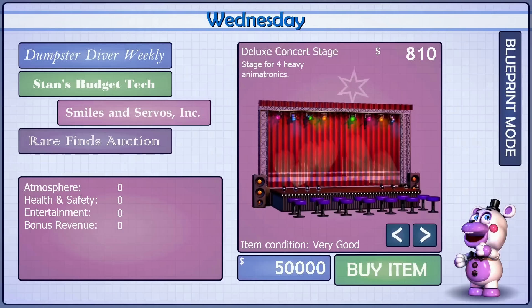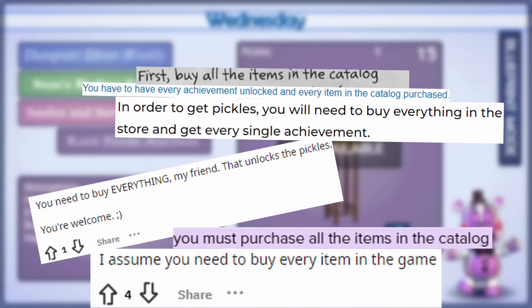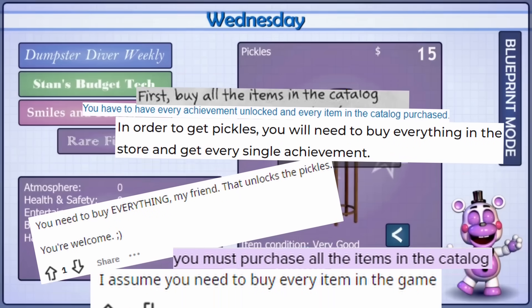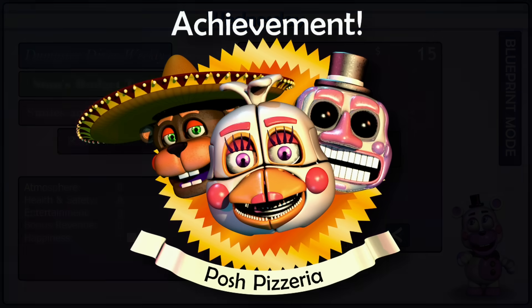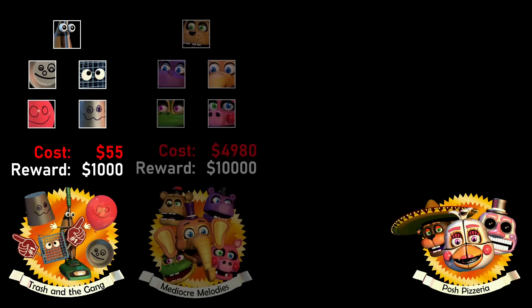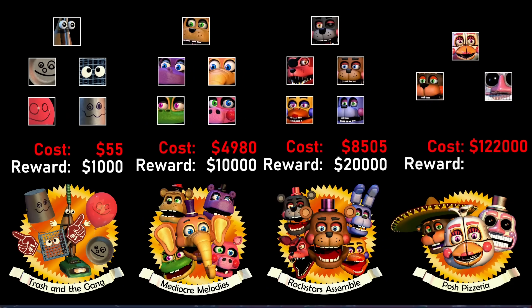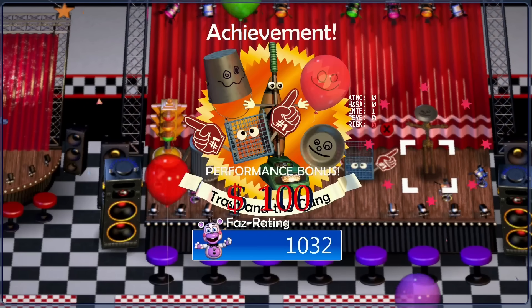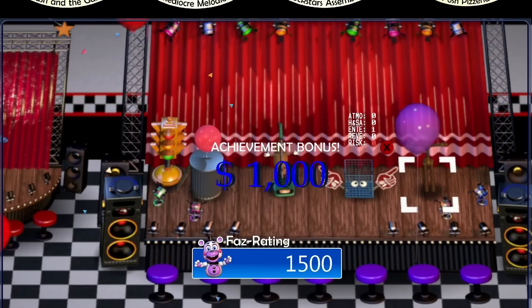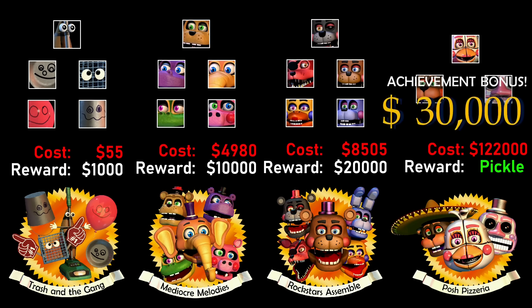Pickles, though purportedly requiring you to purchase every single item in the game, only requires the Posh Pizzeria achievement. There are four achievements: Trash of the Gang, Mediocre Melodies, Rockstars Assemble, and the aforementioned Posh Pizzeria. They're each obtained by placing a full set of animatronics on the stage and reward a decent amount of money. Posh Pizzeria, though, despite being incredibly expensive, is the only one that doesn't reward any money — though an unused image reveals it may have once been intended to reward $30,000.